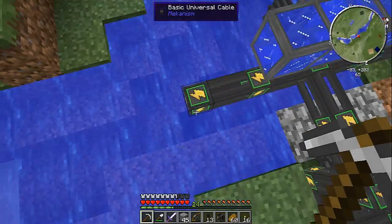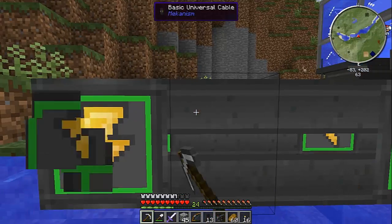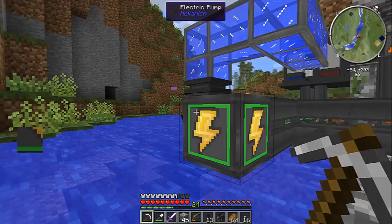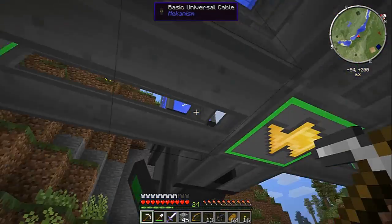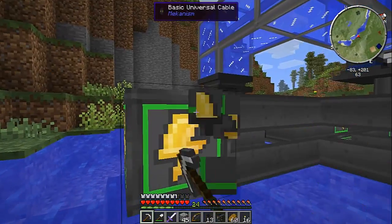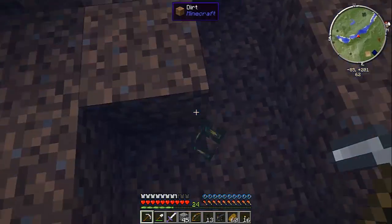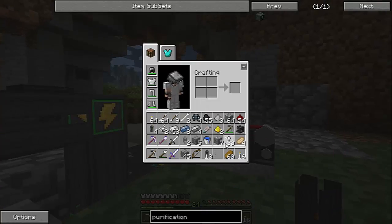Let's actually do this right now. Let's get rid of the mechanical pipe here — it looks cool having it there, but we're going to have to get rid of it because we do not need it at all right now or anytime soon. Let's just put cobblestone in there.